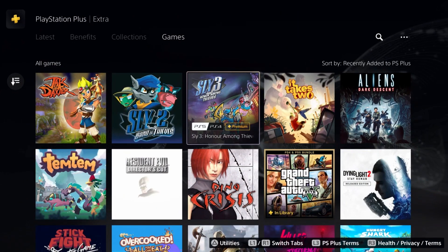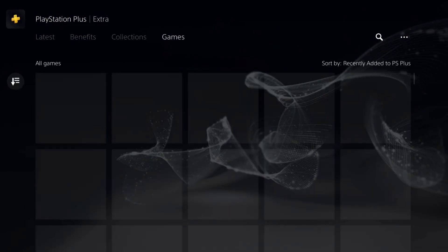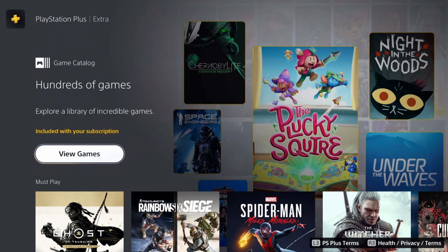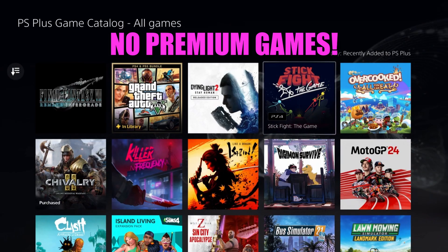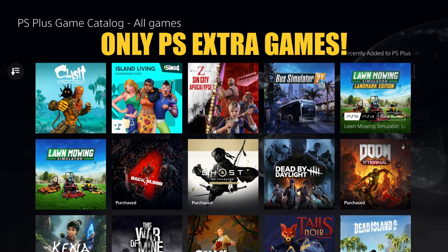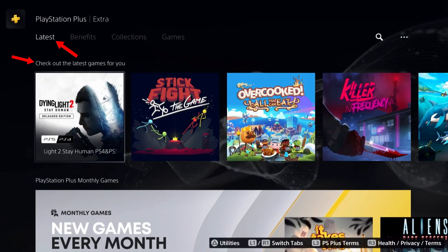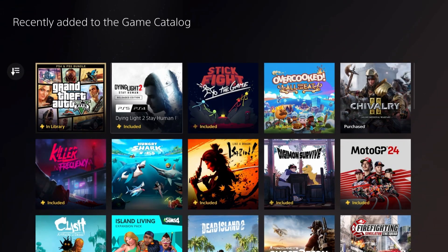So if you're confused like I was for the first few months, here's what you do. When you click on the Extra menu, don't go all the way to games. Just go right here to Benefits, and in Benefits you'll see Games Catalog. It will say hundreds of games — click on this, and look at that: no premium games, no PS3 games. This is only the Extra games, so you can play every single one of these. You can also do this from the Latest tab — scroll all the way to the right and select View All, and it will take you to the same games.